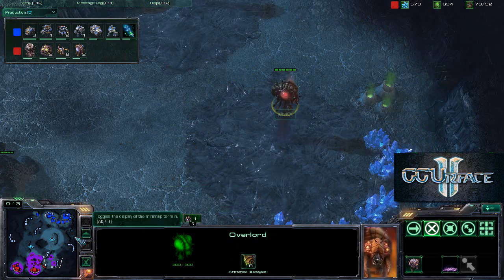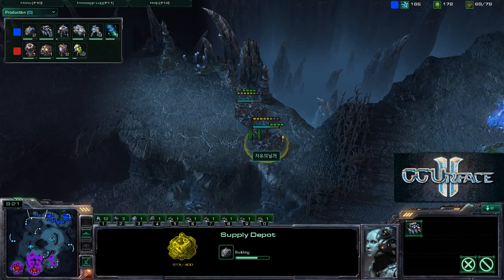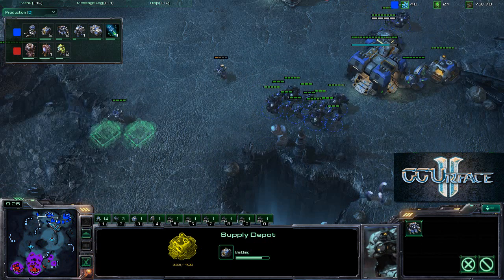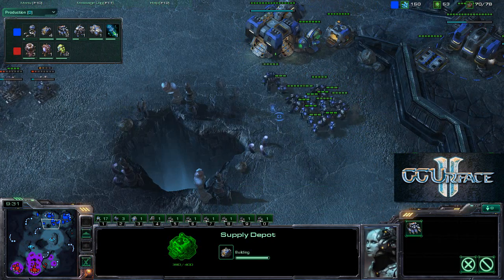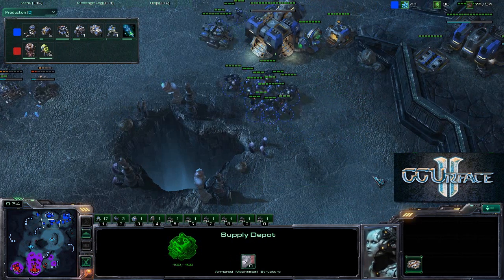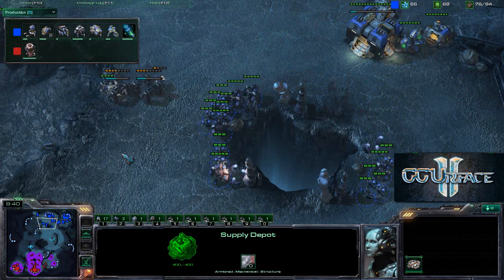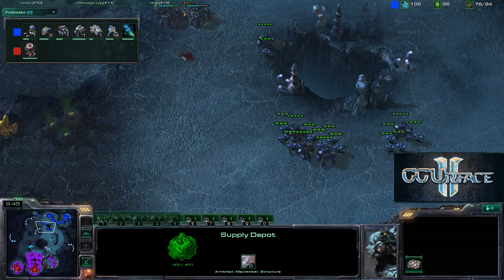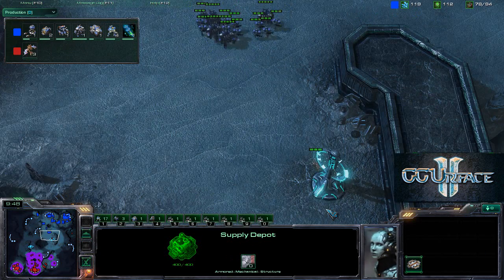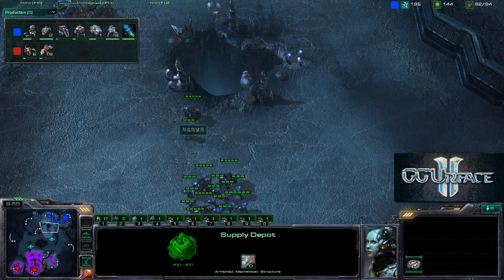Savior is working on the Destructible Rocks to grab his third expansion. The Terran player is constructing two Supply Depots blocking one of the chokes, which will slow down the opponent but won't stop attacks entirely — they can just destroy the Supply Depot and supply-block you. A couple of infantry units are moving across the map, and one Zergling spots them for Savior.